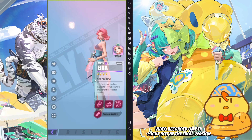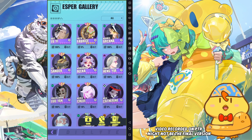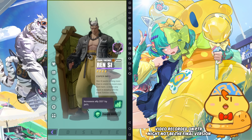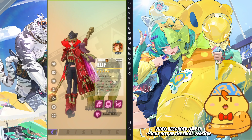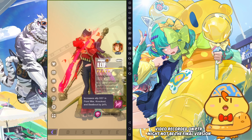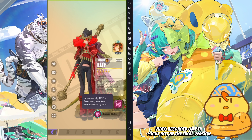Let's look at other espers. Like Aira — her universal is 24%, and it's universal, not even limited. And Renzi's leader buff is also 24%, but it's a universal buff, not limited to any kind of content. But Elif's is limited to point wall, knockout and beat buff at 24% only, which is very weird. So I think they will change the leader buff. We already gave feedback for this part. It's weird because her kit doesn't even scale with defend anyway.